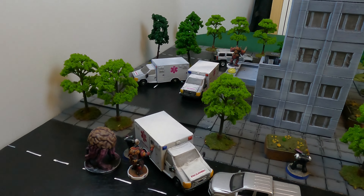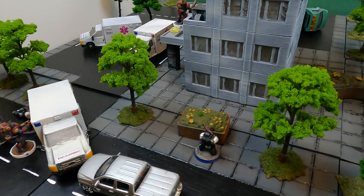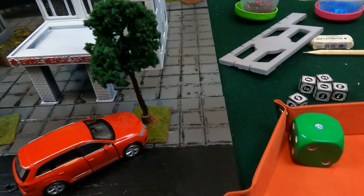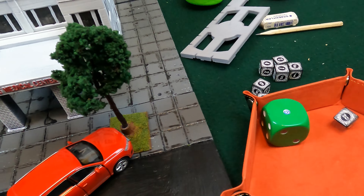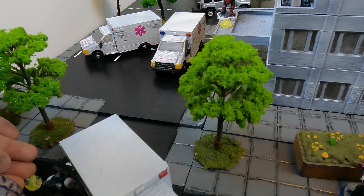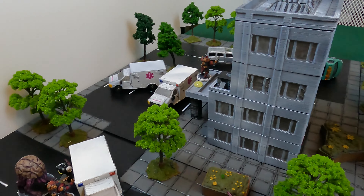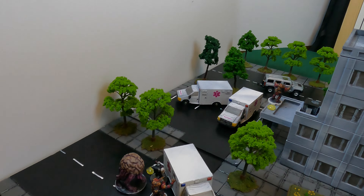Cap took no damage because his ablative armor absorbed it, but he is stunned. Doc rolls a 26 — pass. Snipes rolls — fail. Snipes is stunned and his ablative armor takes the hit as well. That concludes Cap, Deranger, Speedy, and Deranger's activations — now we have Doc.